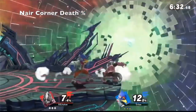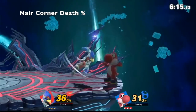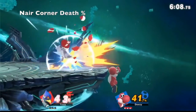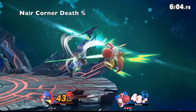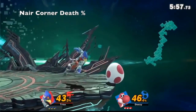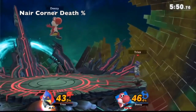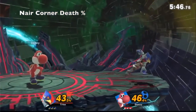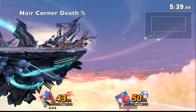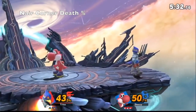I'd stay in shield. And if you're just doing the exact same thing again, still pressuring my shield and I'd die if you hit me, I'd still say nair out of shield is the best for Yoshi — just throw out your hitbox and pray. I guess if you're about to die, probably wait until you're safe and then jab or roll out.